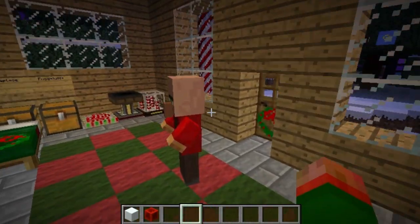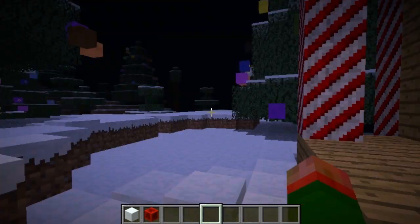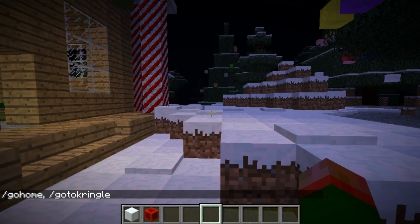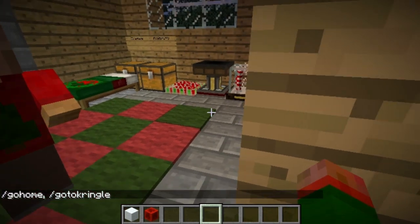For starters, I'm in a different dimension — I'm not actually in the overworld. This dimension is kind of like the Christmas dimension, and it's called Kringle. To get here, you type slash go to Kringle, and then to get back you type slash go home. Right now that's the only way to get to and from Kringle, but there will be a different way in the future.